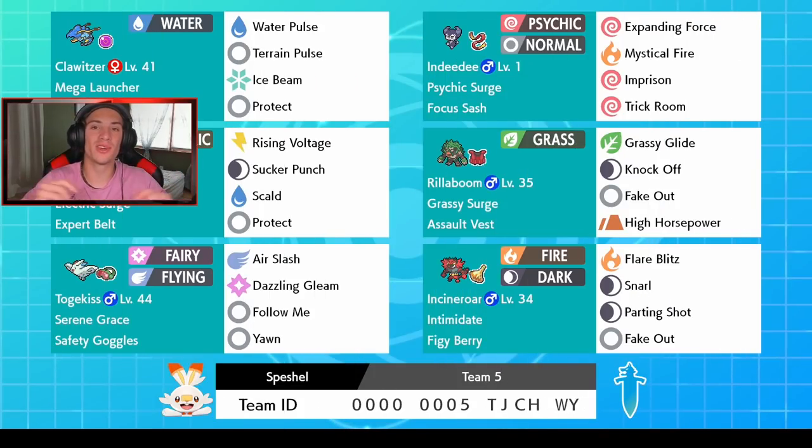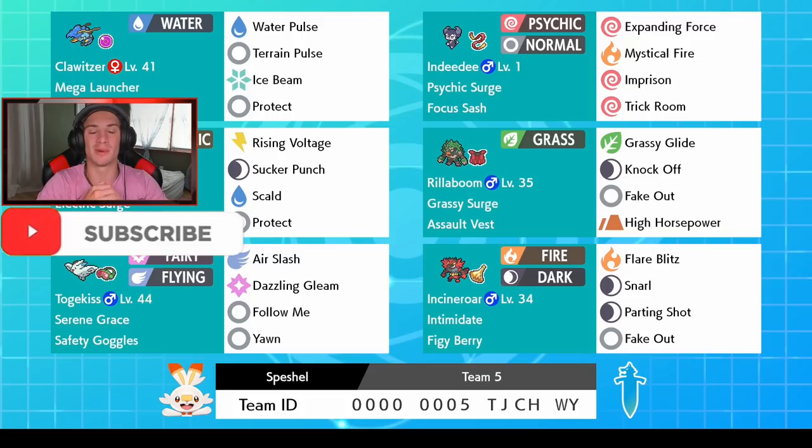What's going on YouTube, Jeans here bringing you guys some more content for Pokemon Sword and Shield. In today's video we're hopping back onto the ranked doubles ladder with this Mega Launcher Terrain Pulse Clawitzer team. If you guys are hyped, make sure you support the channel by smashing that like button and clicking that big red subscribe button — it goes a long way, thank you guys for all the support.